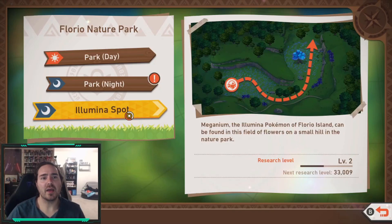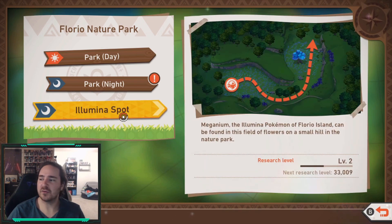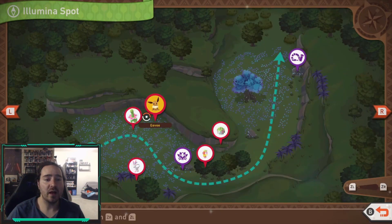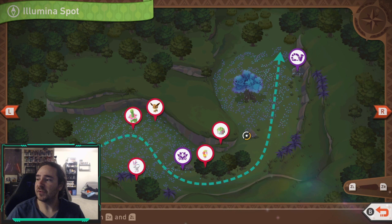What's up everyone? This is going to be my guide on the Nature Spots Illumina Spot, for anyone who's stuck. First I'm going to go through and show you my map in case you don't watch the whole video — you can see where each spot of all the Pokémon are. If you don't see them from the map, I'm going to go through a quick playthrough and show you where each of them are.